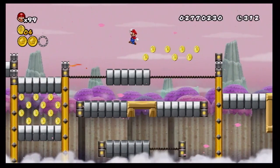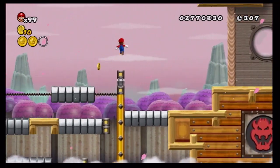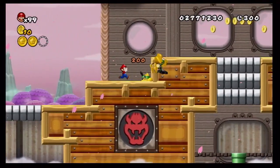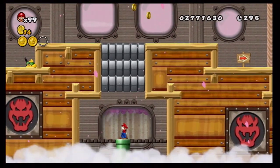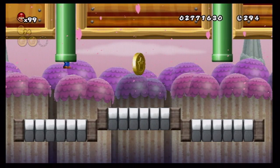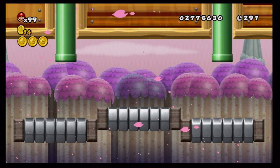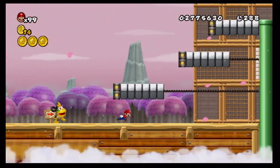Come on — there we go, made it over there alive. What's in the pipe? Third star coin — perfect, I did it! Got all the star coins, now let's go ahead and get out of here.